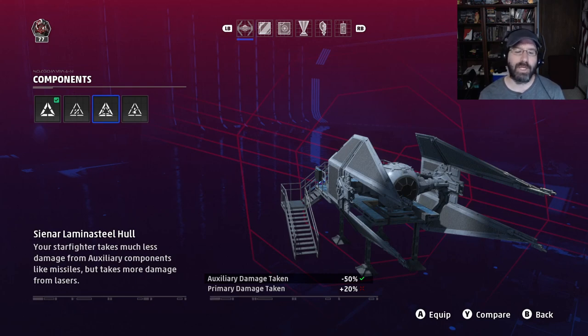The lamina steel hull works opposite to how you'd want. It decreases auxiliary damage taken but increases primary damage taken. Auxiliary weapons are not your biggest threat — you can counter or evade most missiles. Most of the time you're going to die to blaster fire, and this hull increases the damage you take from that. With the low amount of health you have on this ship, that's not a good option. This one is a no.